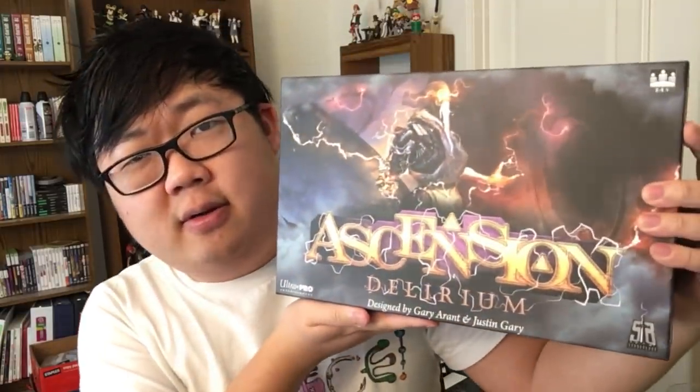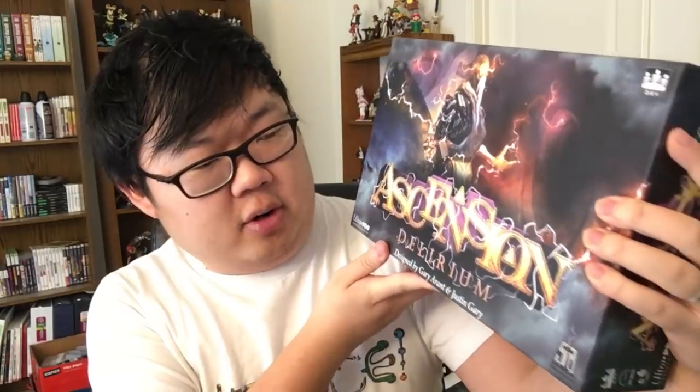Time for another board game review, and this time we have the game Ascension: Delirium. This was sent to me by Ultra Pro and is designed by Gary Arant and Justin Gary — the two Garys. Step into another reality: a new portal into the dreamscape has been opened. The world of Vigil is warped by dreams and nightmares come to life; you must wield the power of the Dreamborn to battle back the forces of Delirium to save the realm.